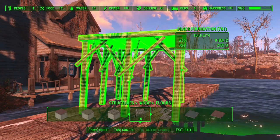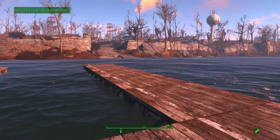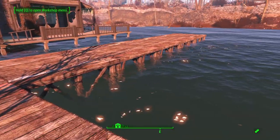In the workshop you can see all the way to the bottom, so it doesn't look quite right there. But as soon as you exit workshop mode, you can't really tell that I didn't swim under the water and put stilts going all the way down.